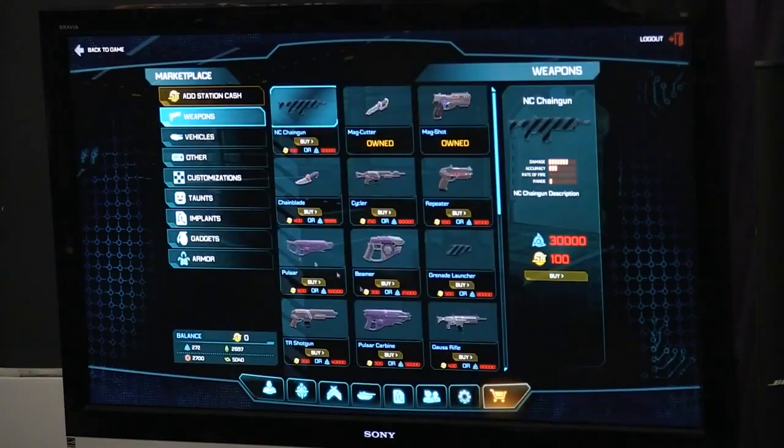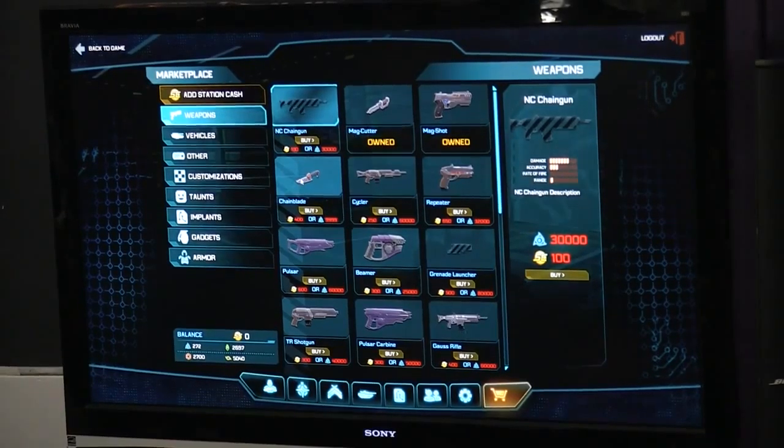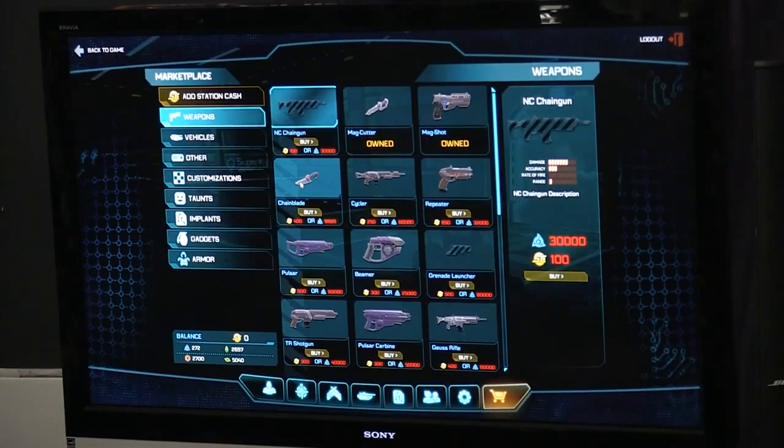I'll give you a brief glimpse at our store. A lot of these items are going to be available using completely in-game resources. Anything that affects gameplay — such as grenades, med kits, or implants that give you additional power — will be exclusively earned via in-game resources. Side-graded weapons that don't give more power would be a split between Station Cash and in-game resources, and all the cosmetic stuff would be Station Cash only.